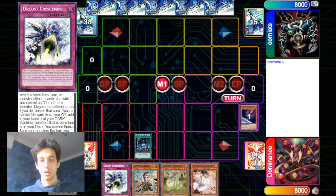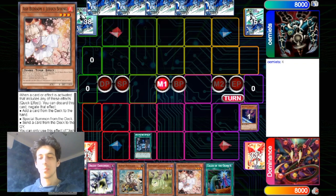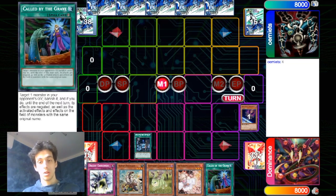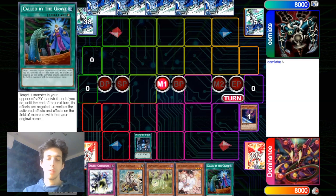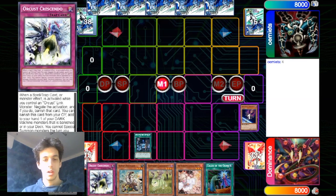He draws the Ash Blossom and the Called by the Grave, so that's a pretty good pick. You can risk drawing into the Scrap Golem if you are playing Called by the Grave, because if you are afraid of hand traps, drawing into Called by the Grave is pretty good. Your Scrap Recycler will resolve quite surely — only Infinite Impermanence can stop it now.